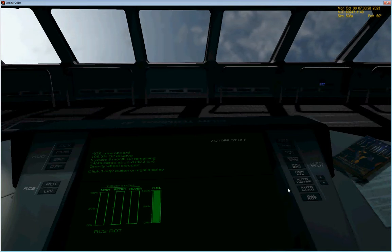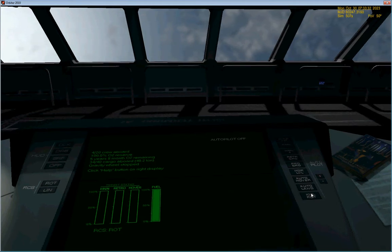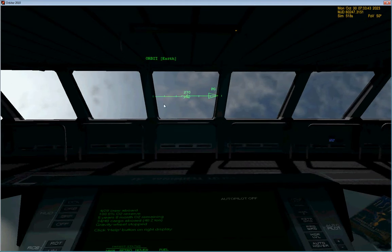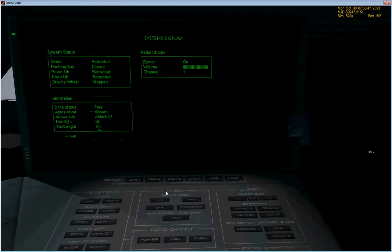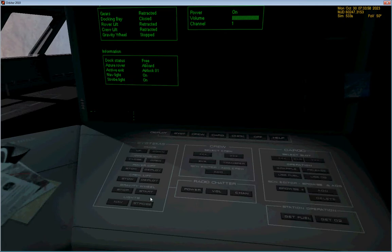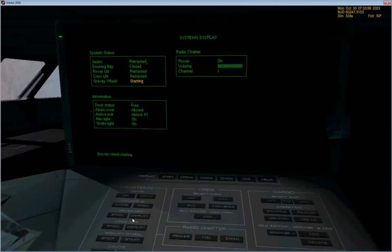Here you have the autopilot sessions — you can hold Alt — pro-grade, anti-normal, normal, etc. I'll get to autoland — I know you saw it and you're like 'autoland, that sounds fun' — it is fun. The HUD is the same as above but in a really tiny way. On the right you have ship information — the ship systems panel tells you everything you need to know about what's going on in the ship. I want to start the gravity wheel and open the docking bay.